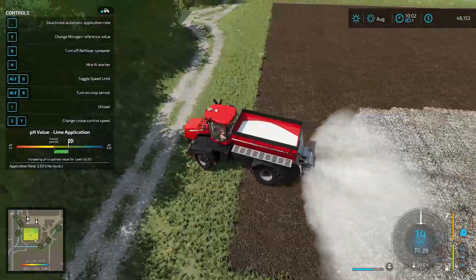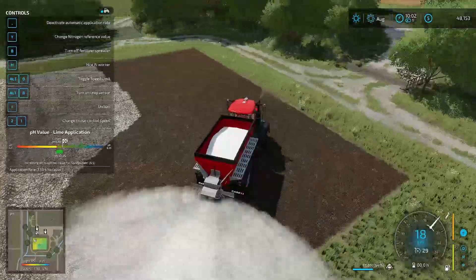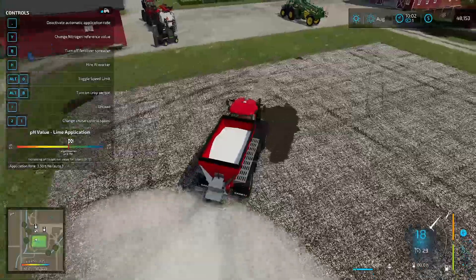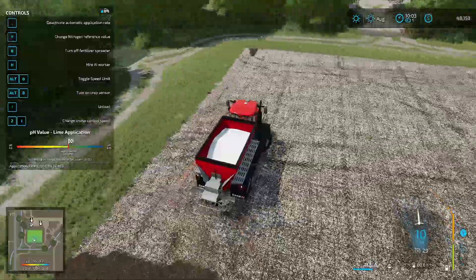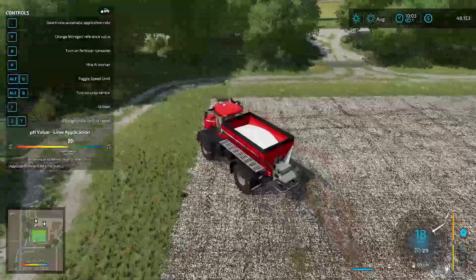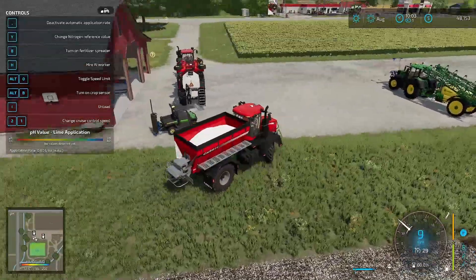This may actually be a negative for us because we're not spot spraying — we're spreading it everywhere, so it could mess up our whole pH level. But we'll get this done and see what it's done. The pH application went well — we're doing good. The sensors worked — you can see everywhere it spread it turned off. We're all good.